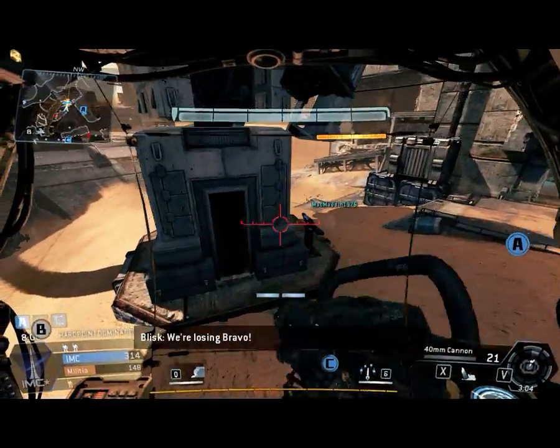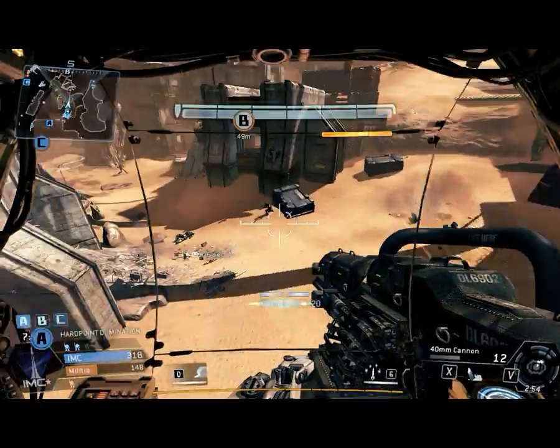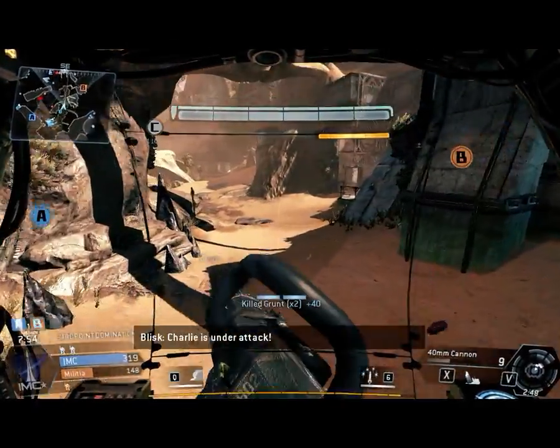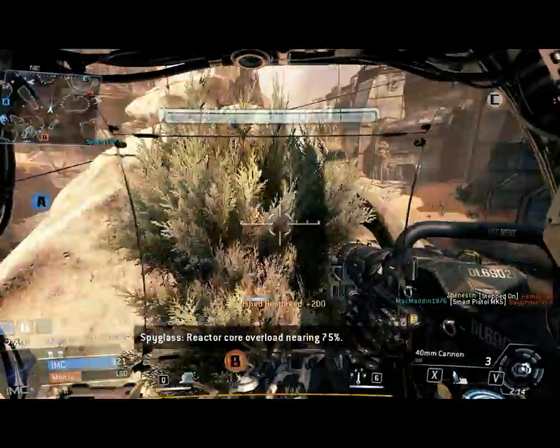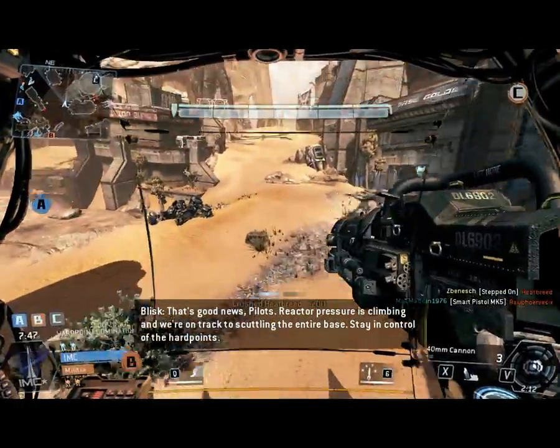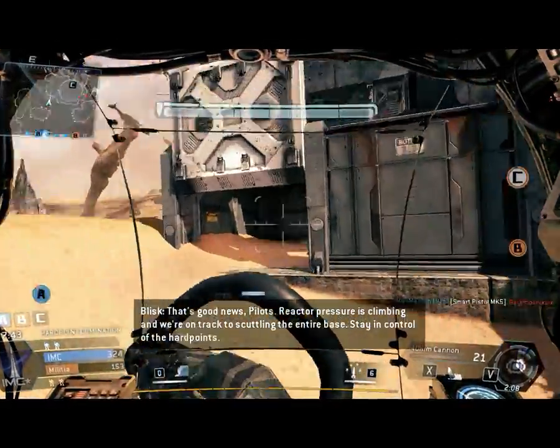We're losing Bravo. Charlie is under attack. Pilot, you're approaching. Reactor core overload nearing 75%. That's good news, pilots — reactor pressure is climbing and we're on track to scuttling the entire base. Stay in control of the hardpoints.